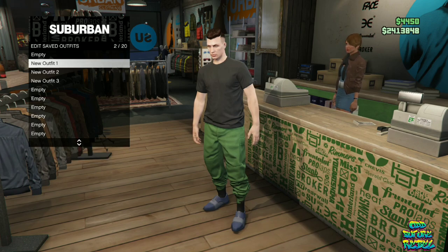Once the top disappears, save this as an outfit on the old jogger slot. Continue doing this method to get rid of all the tops from the joggers so the joggers stick. You can also change accessories on the joggers afterwards.